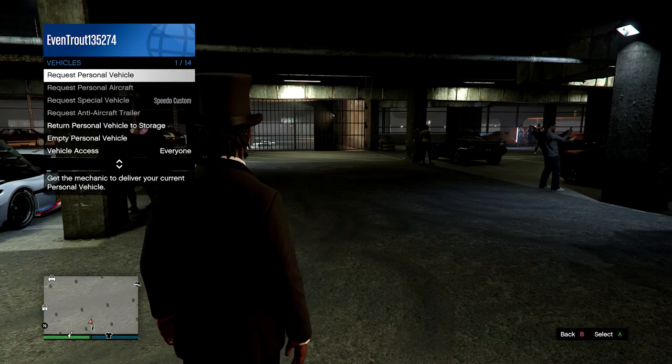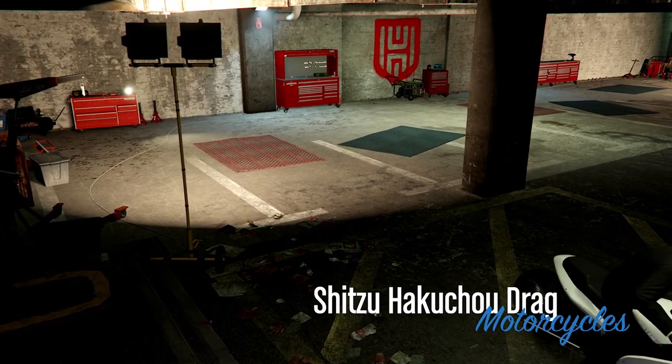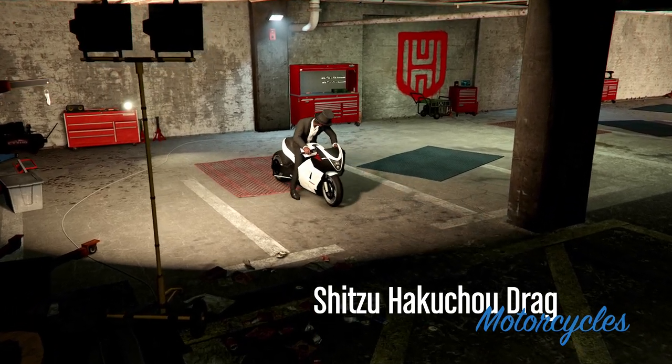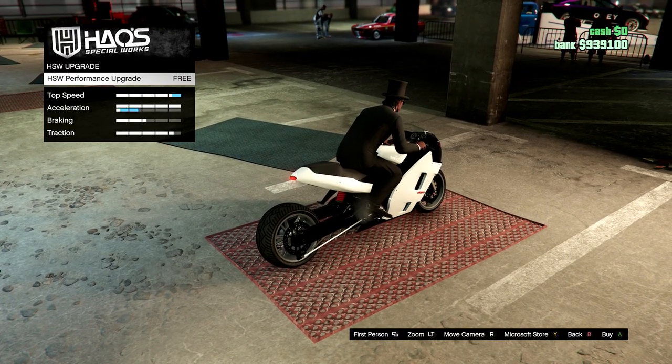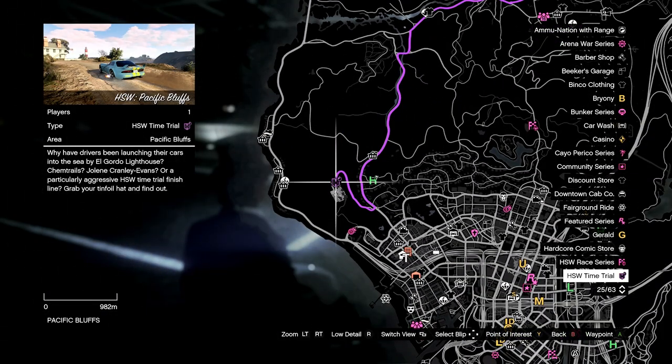I know we're spending a lot of money without making a lot, but we're setting ourselves up for success in the future. Go on your motorbike, select vehicle options, and head into the house workshop to upgrade. We're not going to pay for tuning engine upgrades or anything like that — just the base upgrade — because those upgrades are expensive, like $60,000, $80,000, even $100,000 for some.